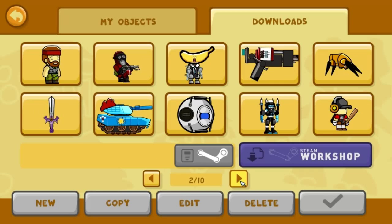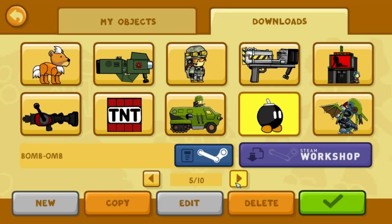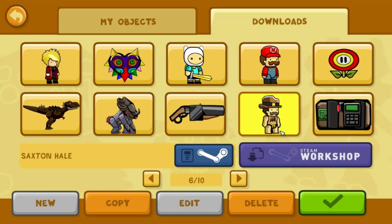Somehow people are able to make things like this - Pyro from TF2, the Mecha Rabbi, just a bunch of random stuff. They're able to make Saxon Hale, a realistic T-Rex, and an Onos from Natural Selection 2. What the hell?